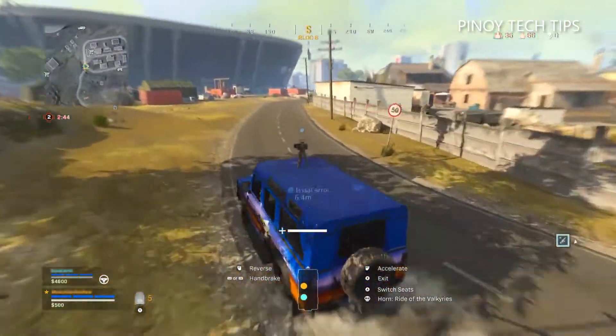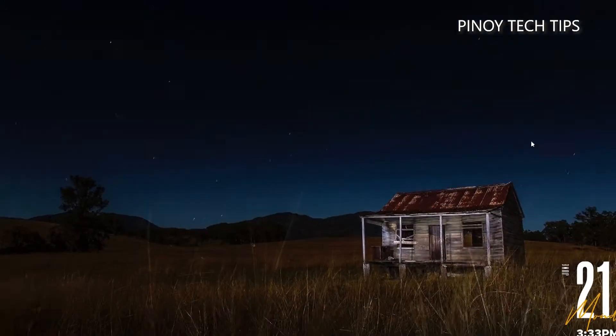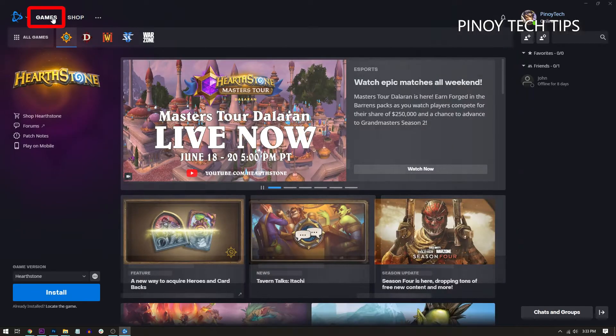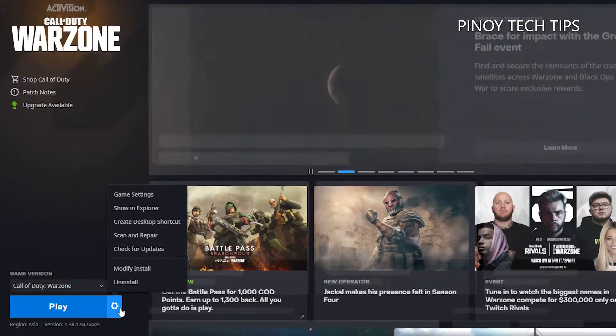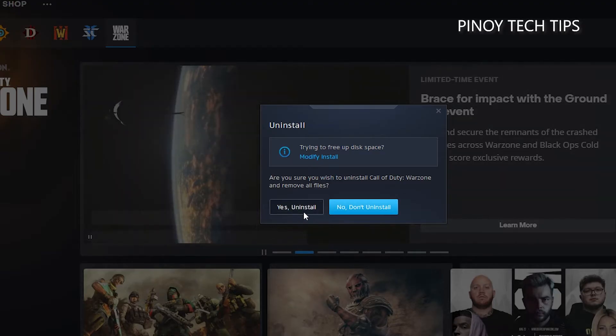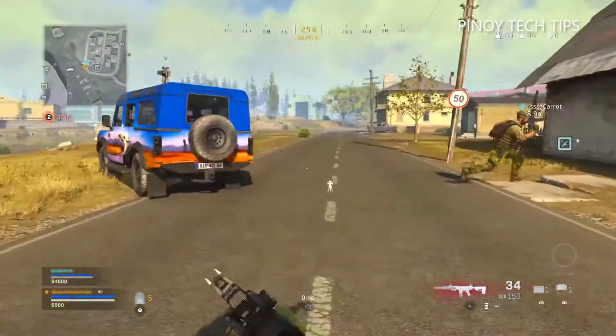Here's how you uninstall Warzone: launch the Battle.net client, click Games, and then click Warzone. At the lower left corner of the window, click the gear icon next to the Play button. Click Uninstall, then click Yes, Uninstall to confirm. After the game is removed, restart your computer before reinstalling it.